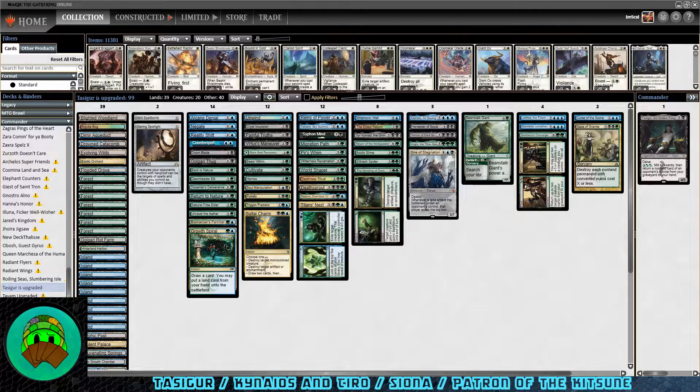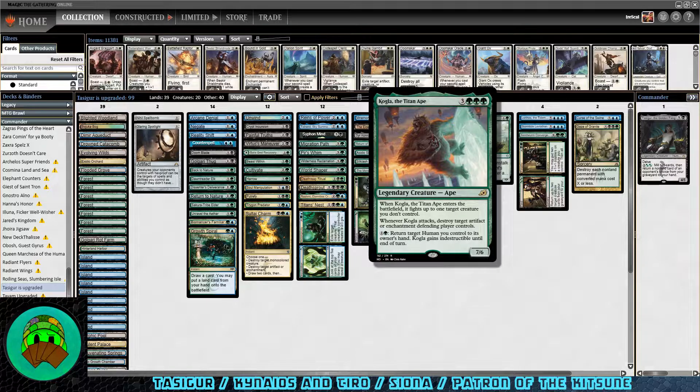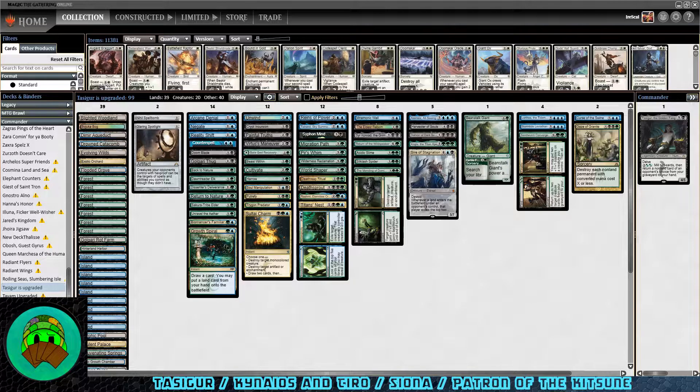I'm trying out a bunch of different stuff in the deck right now. I added Kolga because Tasigur is a human — it's a personal favorite: super cheap to pick up, it's basically King Kong, attacks people and punches their enchantments, plus can save your commander if it's a human and gains indestructible. I want to get rid of some 4-drops and 5-drops — maybe a Simic Charm or Heroic Intervention depending on current price. I'm trying to stay true to my friend's vision, keeping each card under about $2, though some cards have gone up. We do need some extra protection for ourselves — maybe some fog effects.